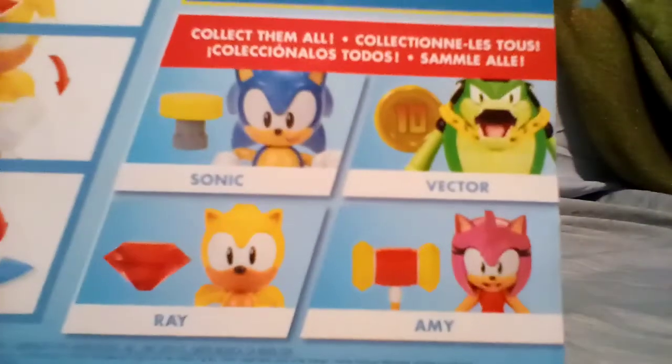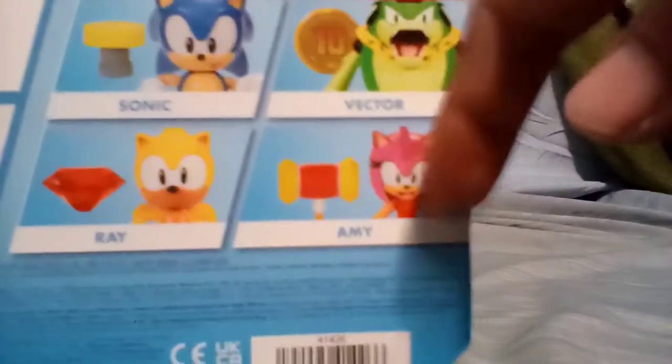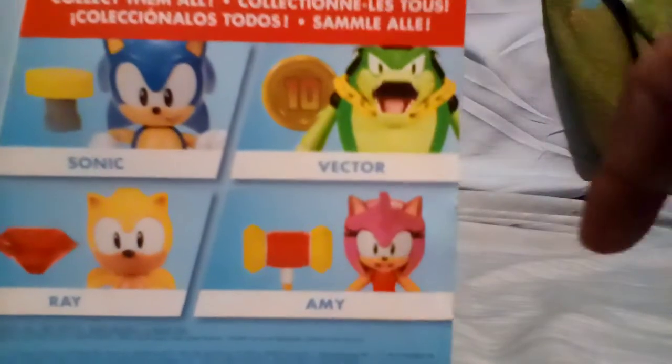I can show you the back of the box. They have the classic Sonic with a different look — we already have that one. They actually did have this Amy there while I got Ray, but it's just a re-release and I don't need another Amy. Then they have the new one, which is Vector with the 10 super ring, whatever it is.